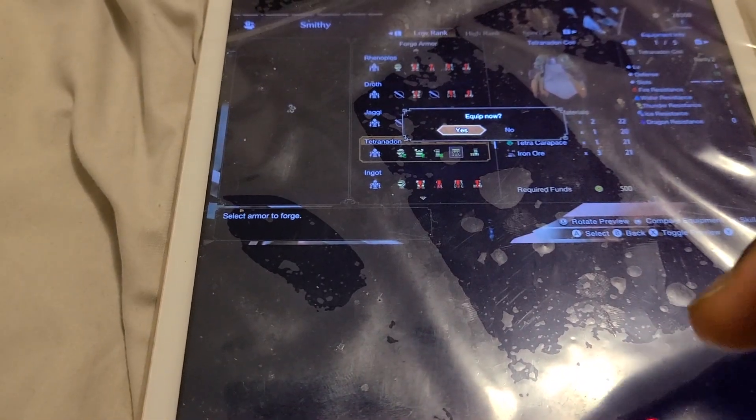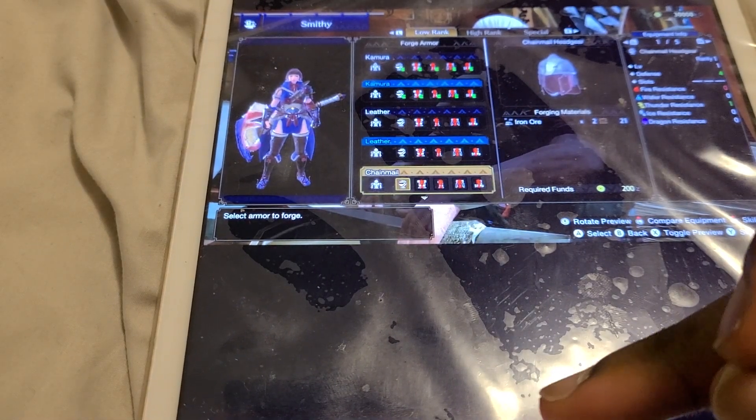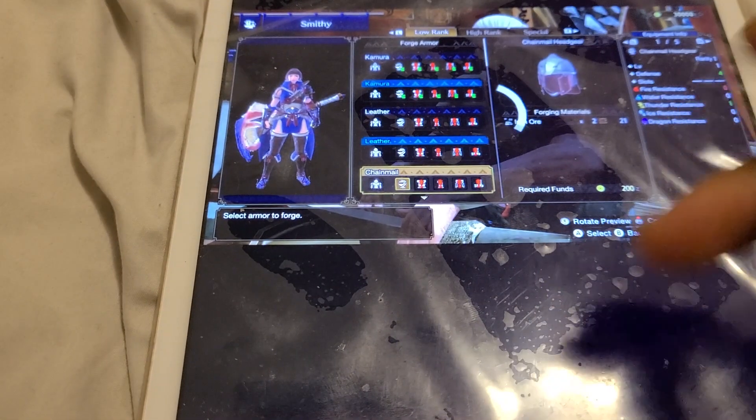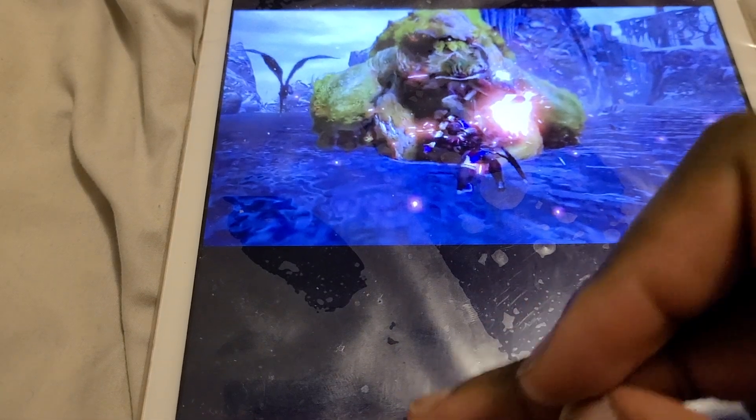This is Monster Hunter World — Monster Hunter Rise — the official hunting 101 gameplay trailer. This is an example of the creative character, and that's an example of the monster you're fighting. Is that a crocodile island monster?